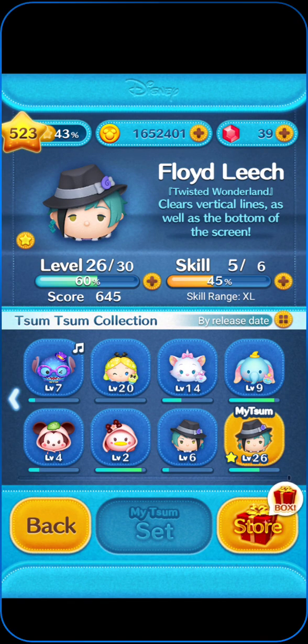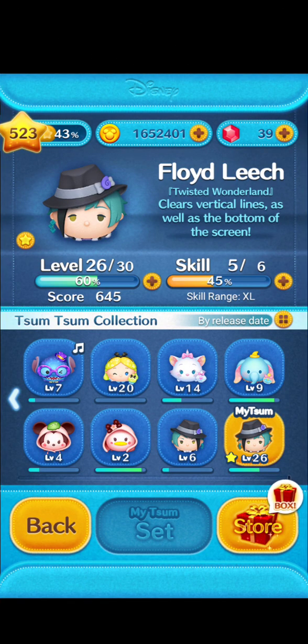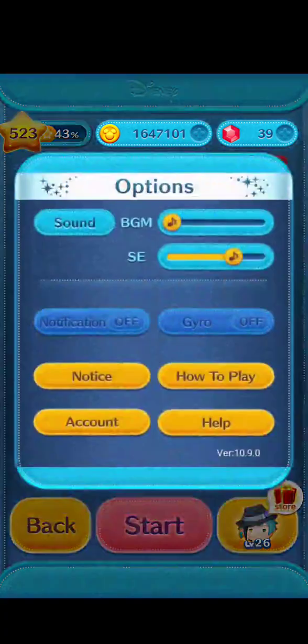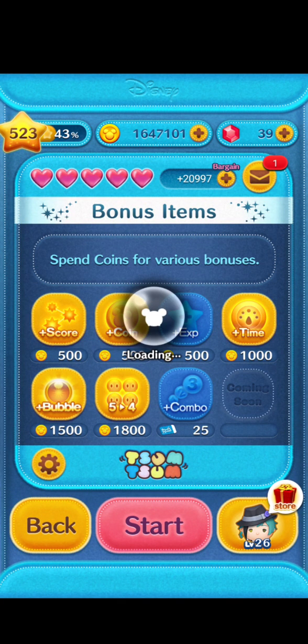Welcome back to another Simpsons gameplay video. Floyd Leach here at skill 5, level 26, as usual with all the boosts. Let's get started.